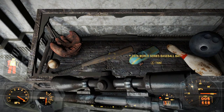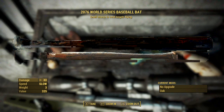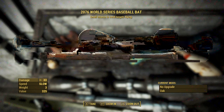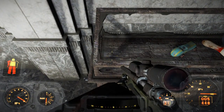There's the completed 'Find the Treasure of Jamaica Plain' quest, and right over here is the 2076 World Series Baseball Bat. Go ahead and pick it up — it has a small chance to send targets flying, 33 damage, slow speed, weight of three, and a nice sell value. I'm holding onto all the legendary and unique weapons I find, so we'll be keeping this.